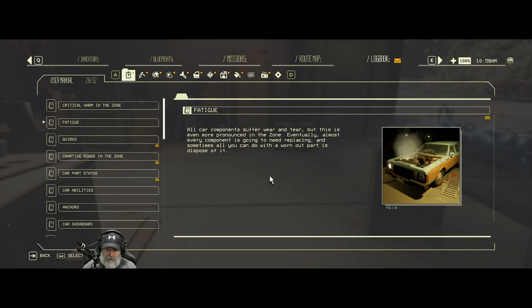All car components suffer wear and tear, but this is even more pronounced in the zone. Eventually, almost every component is going to need replacing, and sometimes all you can do with a worn out part is dispose of it. When I got back from my last trip, which I had to cancel, I set it so that I would keep all my stuff because the whole point of going out was just to gather loot. And then I essentially deliberately failed the mission so I could come back with all my stuff. Then the dumpster gave me fresh panels and doors, so I scrapped the badly damaged doors and used the new ones. It kind of worked out pretty good.